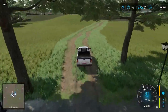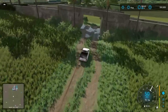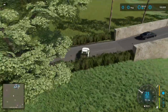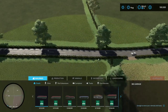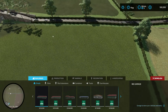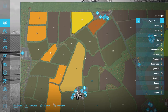Looks like there's an exit here — we own the field on the right and left of us, technically all one field according to the map. There are collisions on the hedges — they said you can sell hedges too. I tried to demolish them but I don't see a way. That could be something I'm doing wrong — I apologize if that's the case.